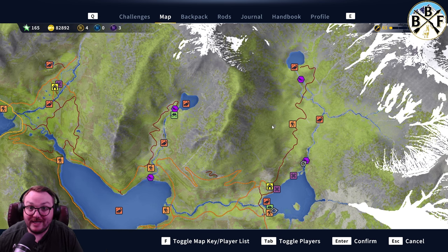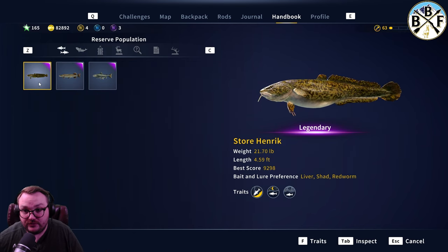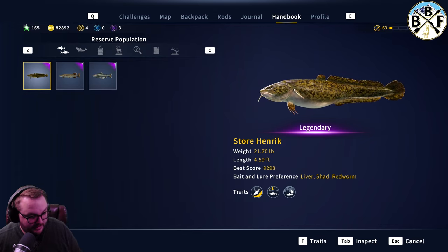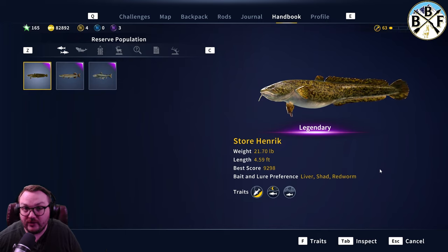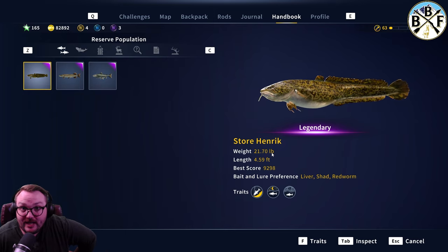Here's some info on the burbot — legendary fish bite on the same stuff that the regular versions do. For Store Henrik, the weight and length don't change; the score is the only thing that changes, depending on your setup. His traits are: bottom lurker, diehard, and daredevil. He's not very hard to catch — only 21 pounds, probably one of the easiest legendary fish. He's listed as a night lurker, but you definitely don't have to wait until nighttime; I got him in the daytime both times I've caught him.